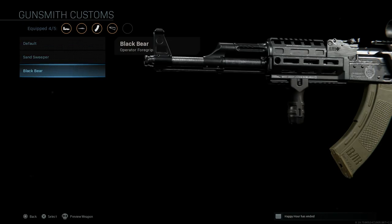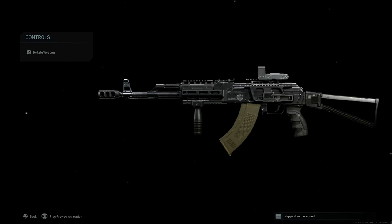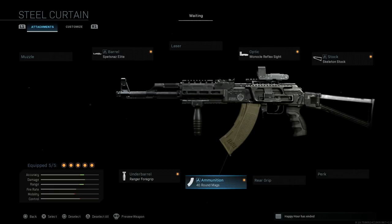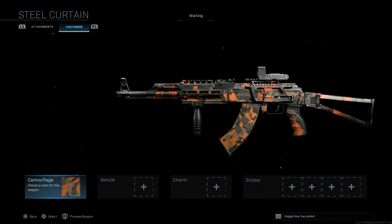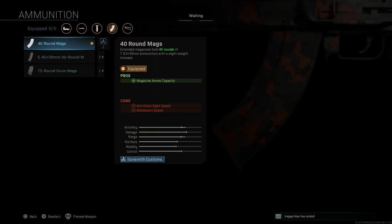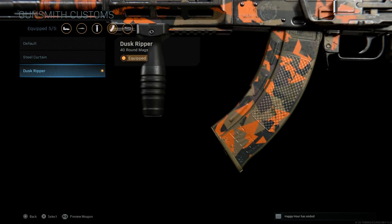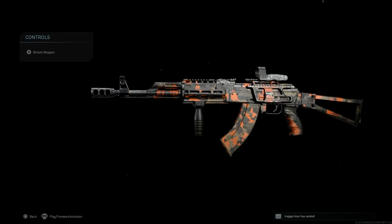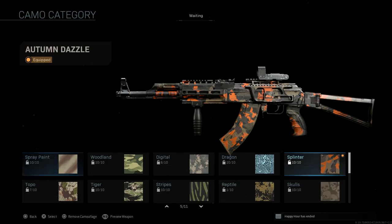We'll do the Dust Gripper magazine there. For the underbarrel we can do something like a Ranger Foregrip. We can also put an AK-74 style muzzle brake on that — looks really nice. This is an AK-15. Now because we have the Dust Gripper magazine on there we're able to actually change the whole cosmetics of the weapon. Going to cosmetics, we'll try a Spetsnaz Rad — now the whole magazine has the camouflage on it. Whereas with the Steel Curtain it goes to standard black, the Dust Gripper magazine keeps the camouflage changes. Put that muzzle brake back on — looks really nice with different camos.